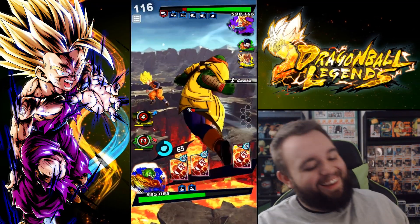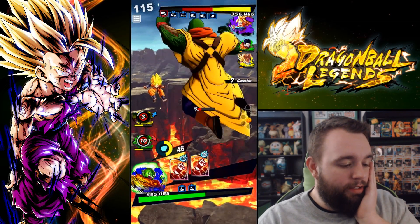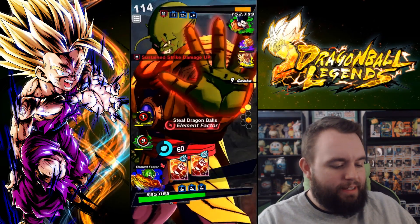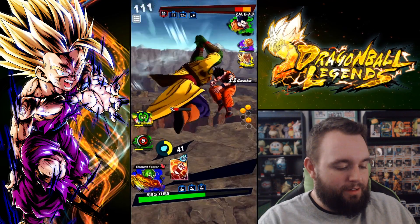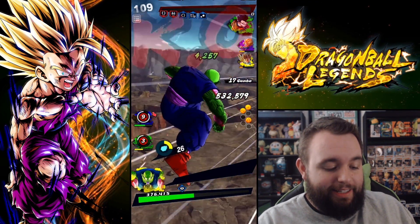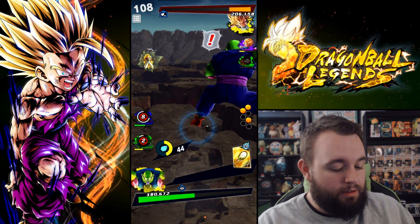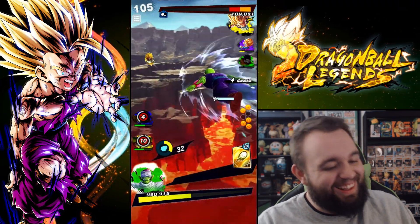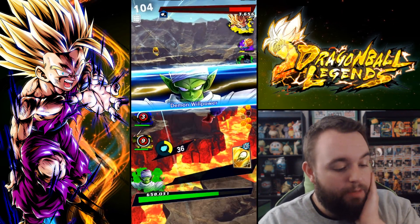Boom, look at that — that was some good damage right there am I right? Let's draw him back in — come back little man. You come back, that's fine, whatever — whoever wants to come back, you're good. We still have Piccolo with our heals so this is looking in our favor. Don't misconstrue — this kid can turn it. He definitely could have — I'm just gonna zoom after you, get my zoomies on.